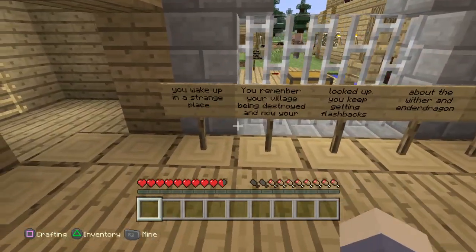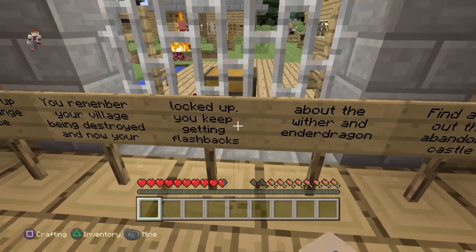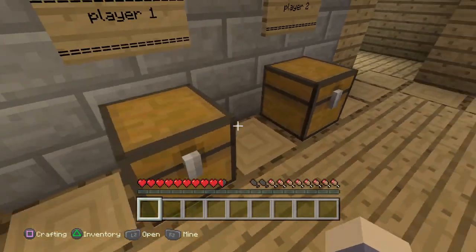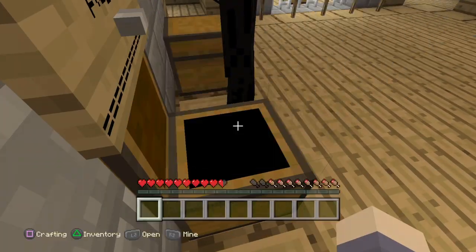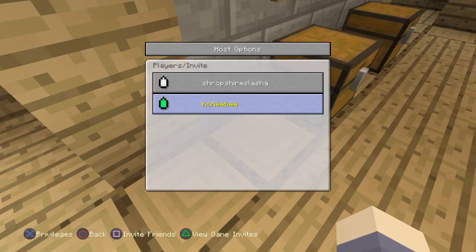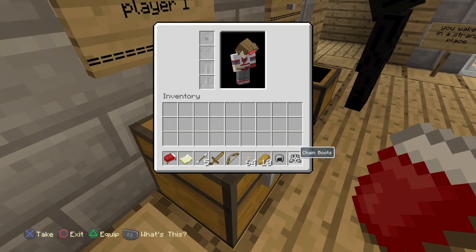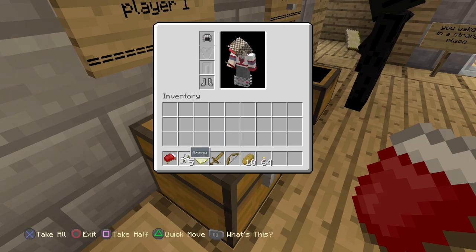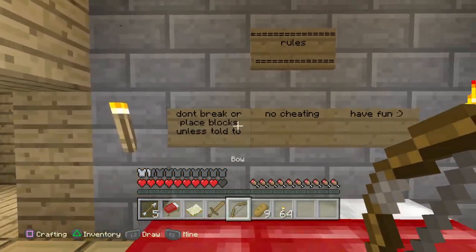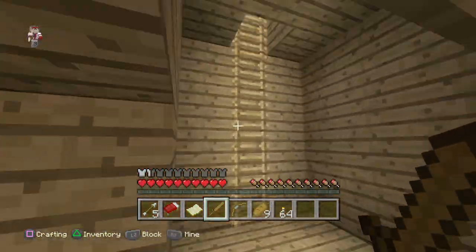Let's read the storyline: 'You wake up in a strange place. You remember your village being destroyed and now you're locked up. You keep getting flashbacks about the river and Ender Dragon. Find a way out of this abandoned castle.' Okay, I'll be player one. HoneyBee needs to open chests. We got some food, some arrows. Let me sort out my inventory. The rules are: don't break or place blocks unless told to, no cheating, and have fun.